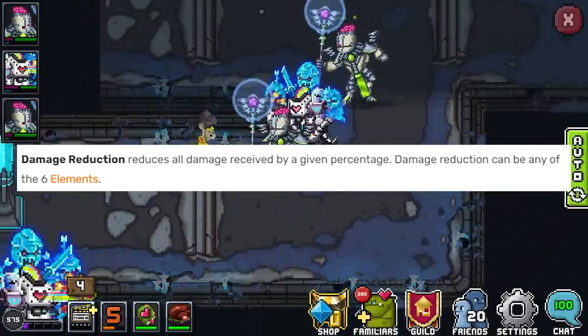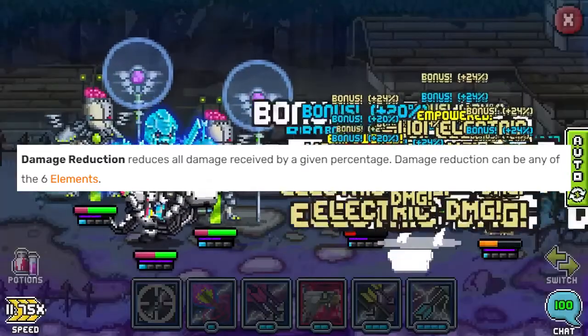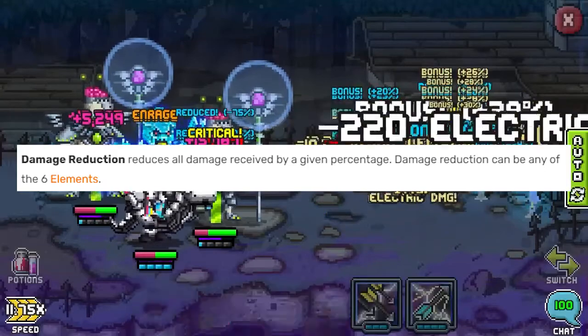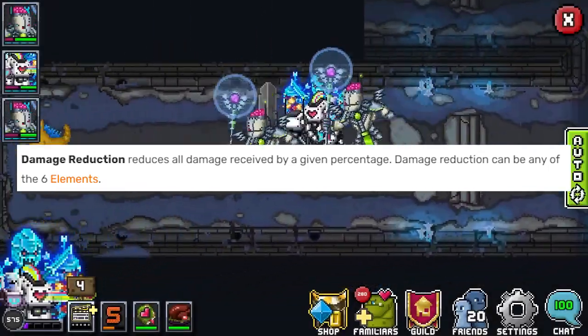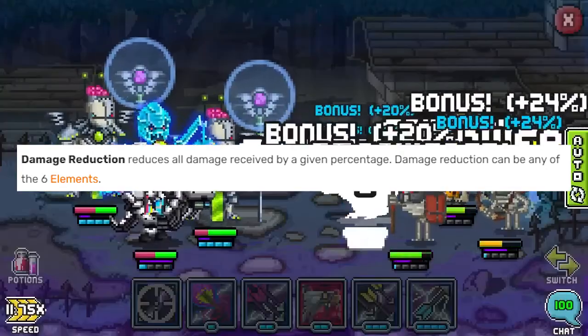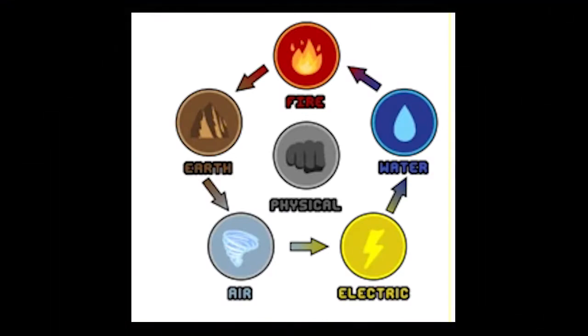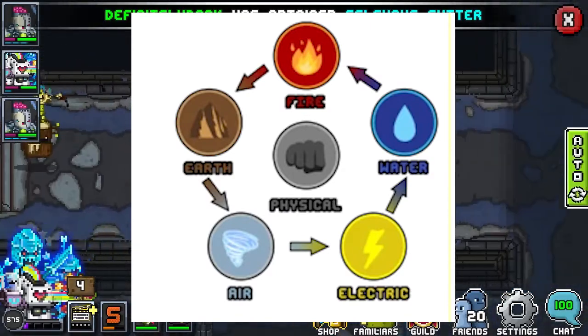Damage reduction used to be the meta — it was the one thing that you wanted to have — and now it's not quite as effective. It just takes a percentage of the damage and lowers the damage by that amount. It caps at 75%, so if you were going to take 100 damage and you had 75% damage reduction, it would mean that you take 25 damage instead. Damage reduction can get a little wonky when you include elements.